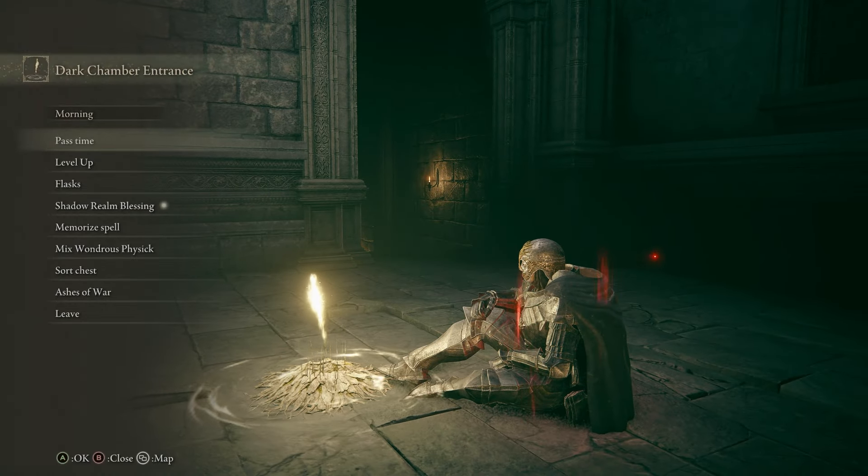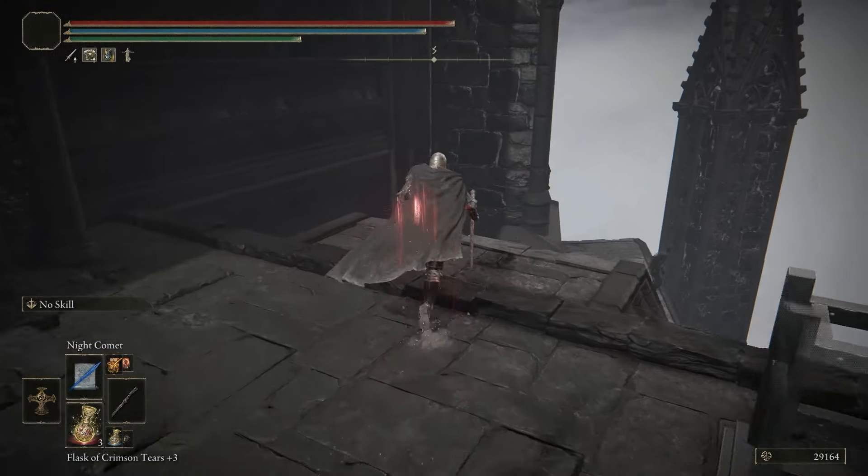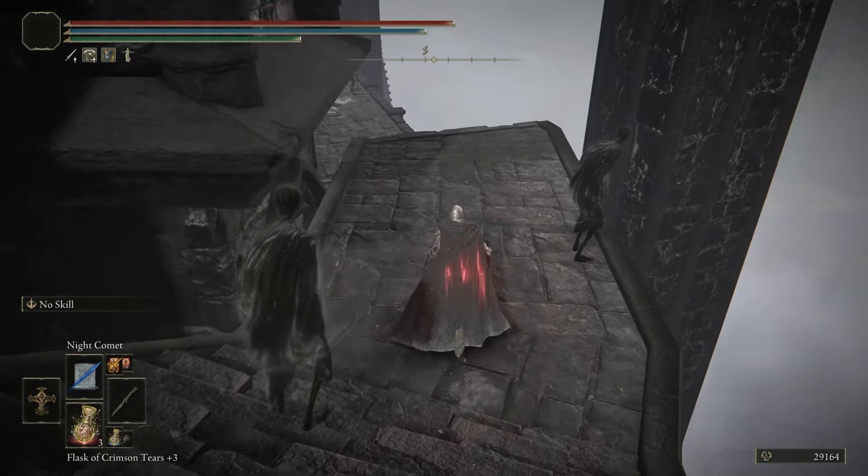Alternatively, if you have the Dark Chamber Entrance Grace just at Mesmer's door, you can backtrack down the stairs and onto the right to find the same platform.